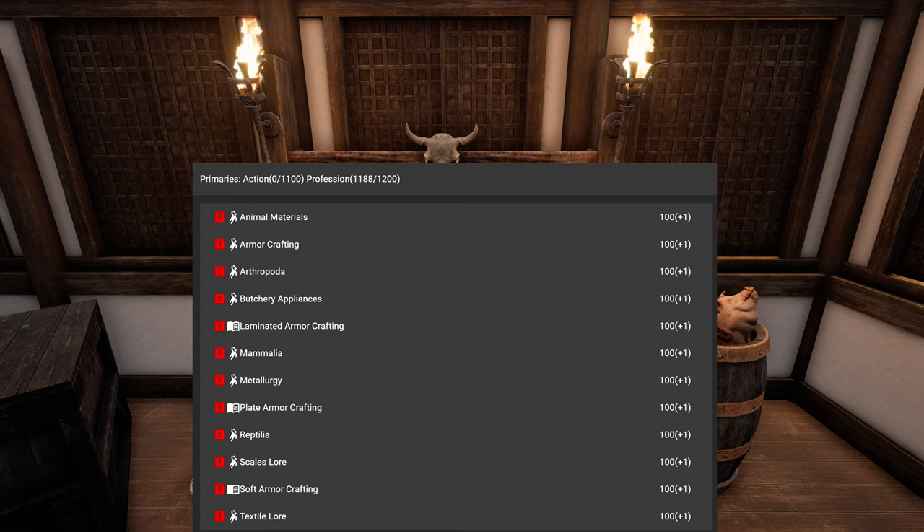Then we have Mammalia — that is the zoology lore for normal mammals, like Springboks, pigs and all that stuff. Every animal has its subcategory, its secondary skill under some of the zoology skills. So if you have Mammalia, you don't automatically have the zoology lore for that specific animal. You have to train those separately.